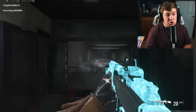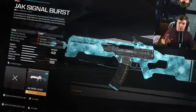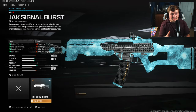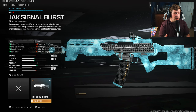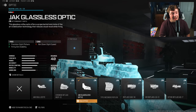As long as you're an accurate player, you should have no problems picking up very quick, fast TTK one-burst kills. My first attachment is the Jack Signal Burst — it just turns it into a burst fire weapon. I don't think I really need to go into the statistics; it just controls recoil while also turning it into a burst fire weapon.